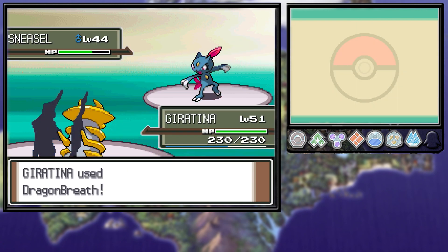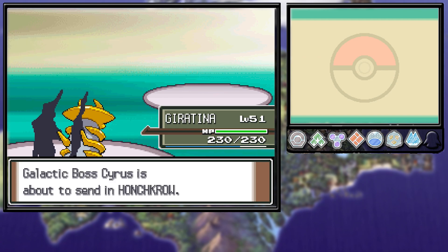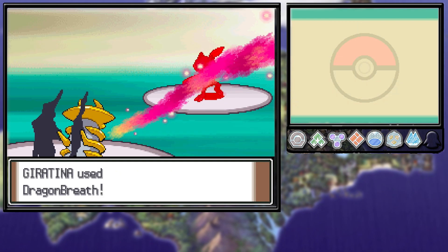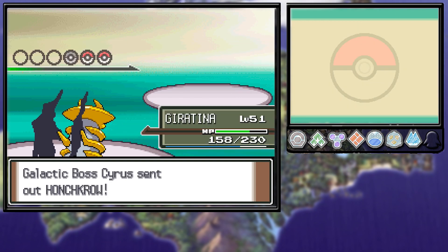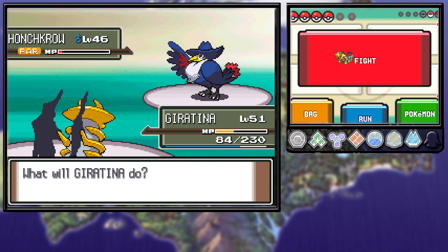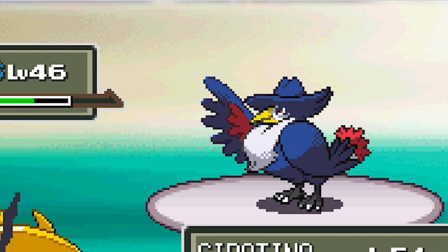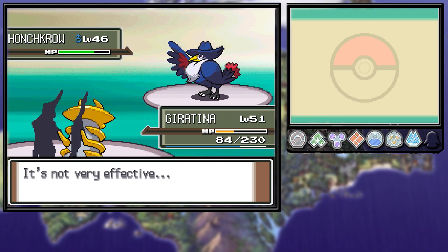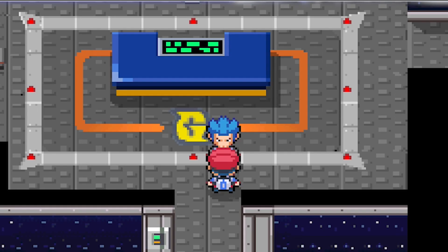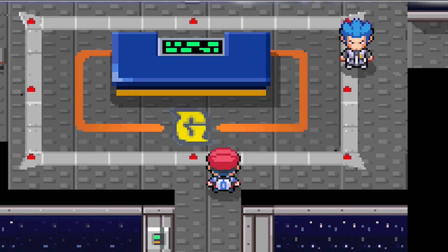I lost to Cyrus about 12 times in a row because his team just destroys Giratina. He uses Screech with Sneasel, dropping my defense by two stages, then two-hit KOs me with Feint Attack with Honchkrow. So I spammed Dragon Breath hoping to paralyze his whole team, and I did get the hax off. But when he got low, he would just use a full restore. Anticipating that, I used Ominous Wind and got the boost. Being faster, I take out his Honchkrow. I really wanted the boost to outspeed his Crobat too, and we're able to take his hit and take him out with Dragon Breath for the win.